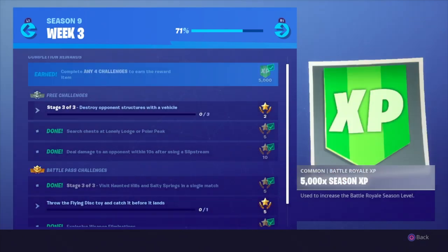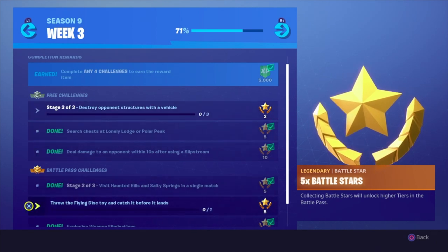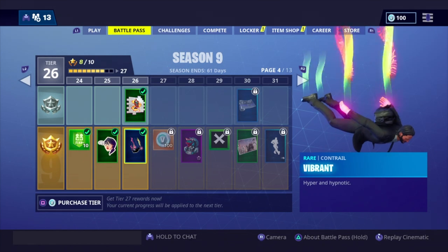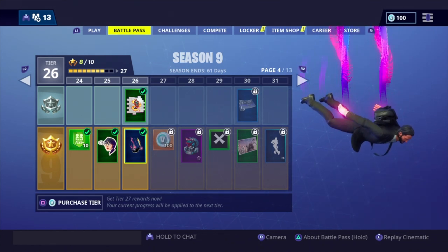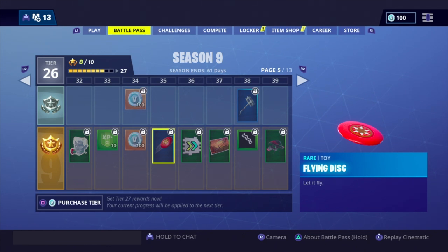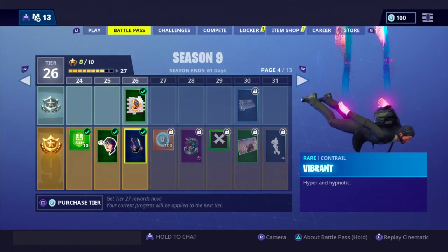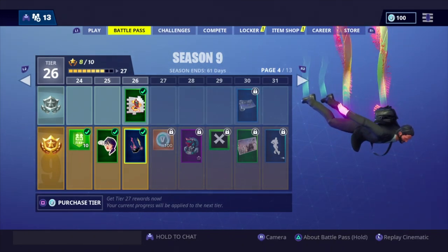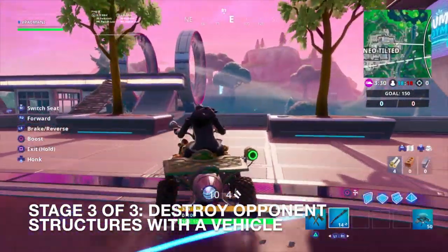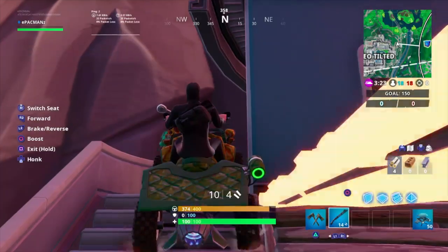The last thing we have to do is destroy opponent structures with a vehicle. Unfortunately I won't be able to throw the flying disc toy and catch it before it lands because I'm only tier 26 — I haven't been able to play as much because of work this summer. You get the flying disc at tier 35, so that's going to be a little while. But I'll show you guys the secret battle star for this week regardless. Nice, we just destroyed opponent structures like nothing.